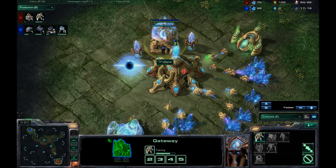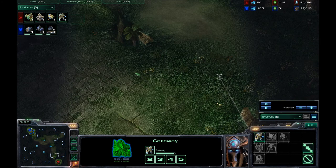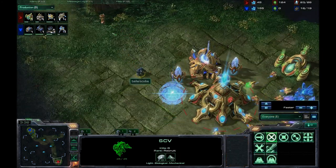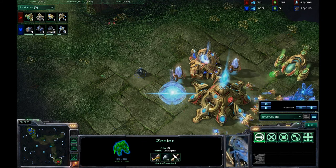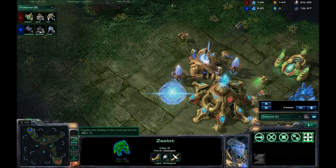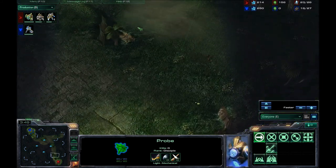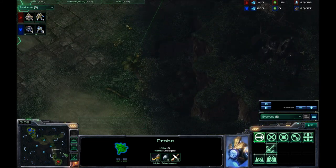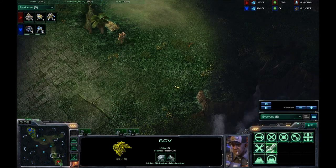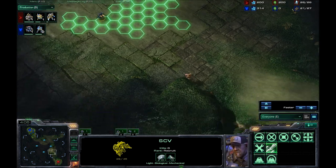Cybernetics Core is on the way. He's actually chrono-boosting that first Zealot and moving it out to guard the ramp to his natural. I run in and the Zealot runs right past me — just now catching it. I'm going to start moving around so that Zealot will probably chase me for quite some time. He does have a probe being sent out now to scout — a little late scout. I'm sending my SCV back to my base; I don't want anything to do with that Zealot.